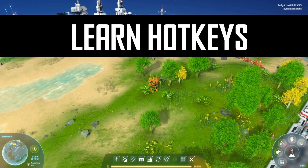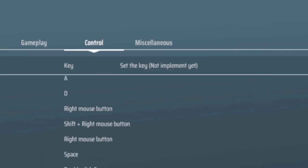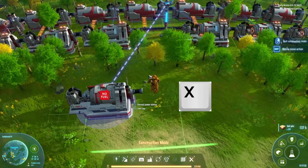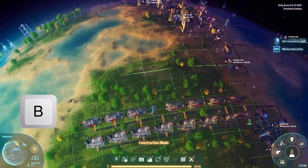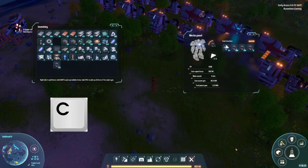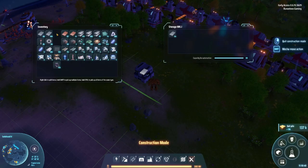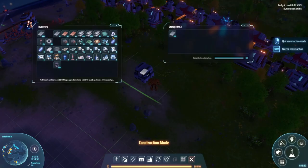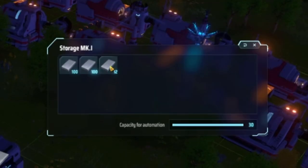Number 7: Learn some hotkeys. You currently cannot change hotkeys and this is what we're stuck with for now. Shift-left-click on a building to copy it. X to delete a building. B to pull up your building grid — this is nice when you need to align buildings far away. C to pull up not only your mech panel but your inventory. F to pull up your replicator. With your inventory open, shift-left-click items to pull the entire stack out of a machine or storage. Ctrl-left-click to pull out the entire type out of an inventory.